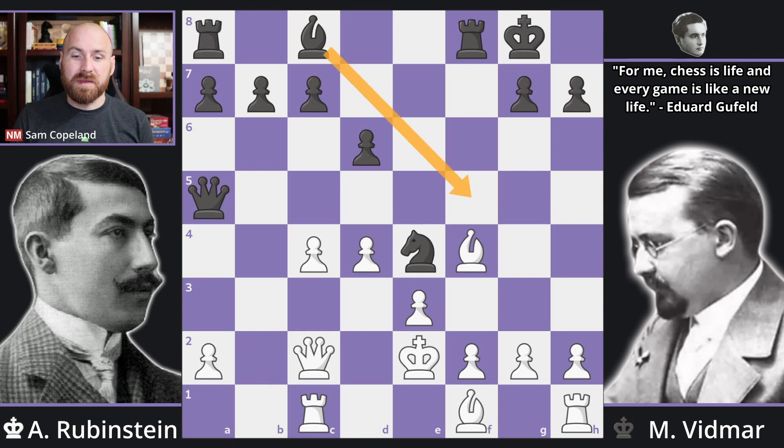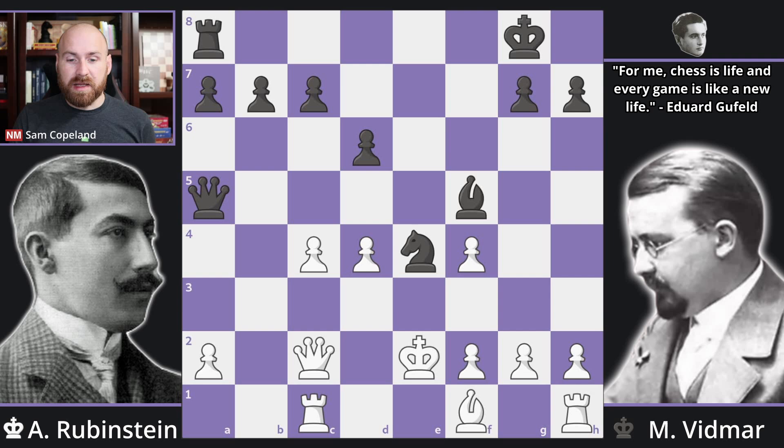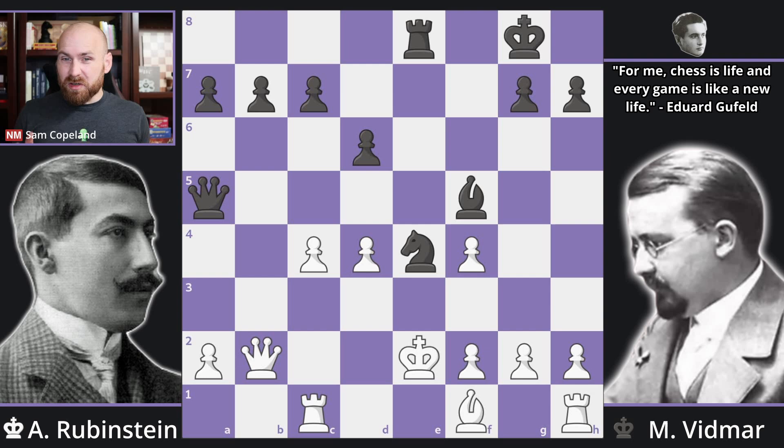Black finds something much more direct — the beautiful move rook takes f4, giving up an exchange to rip open the e file, which is going to be the source of a huge attack. After rook takes f4 pawn takes is forced, and now bishop f5 — a very simple idea: we're going to try a discovery and win the queen. The secondary idea is rook to e8, unloading a huge attack on the e file. The queen goes over to b2, and now rook to e8.